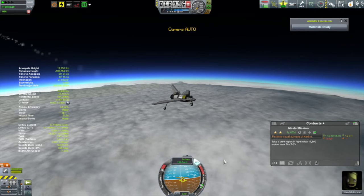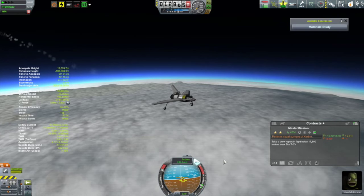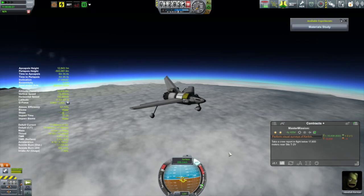And again, to get the waypoint onto your navball, all you have to do is go over to Map View, select the waypoint, and activate the navigation.